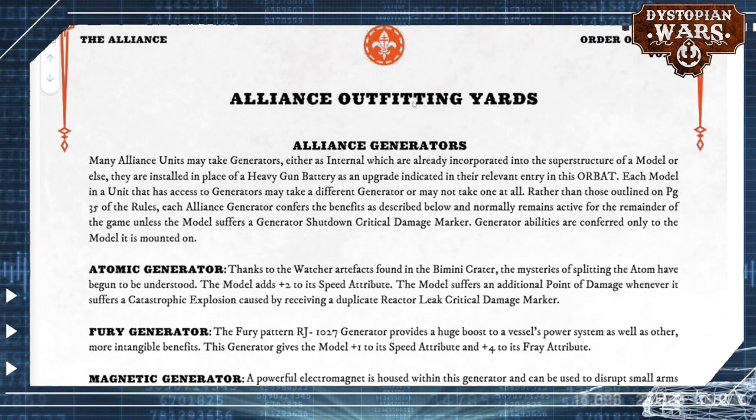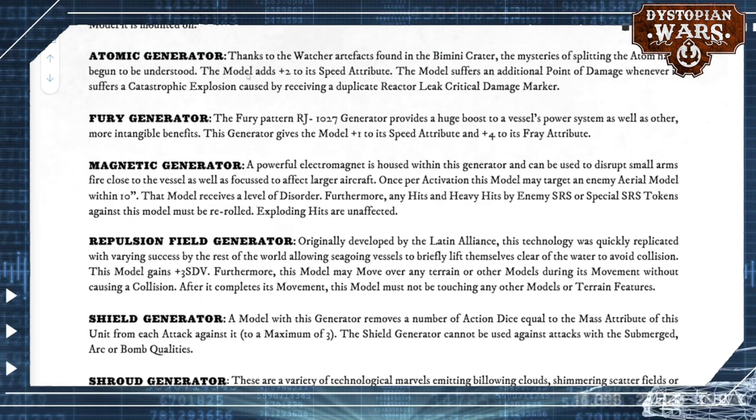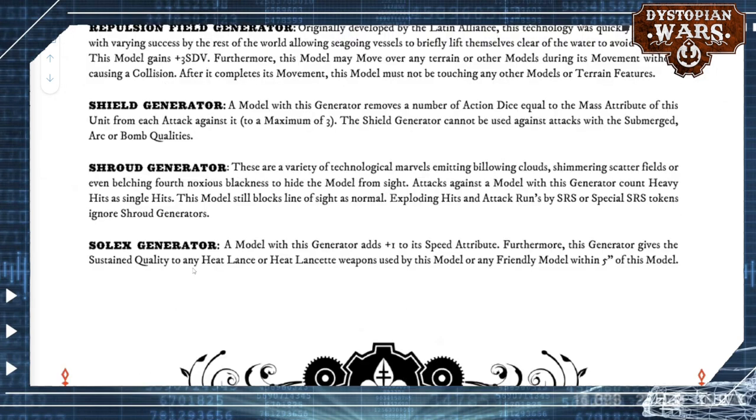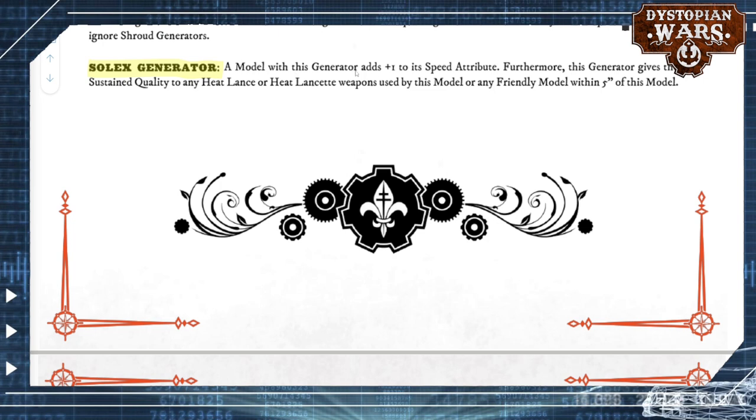Continuing down to the Alliance outfitting yards, this is usually where you find special equipment unique to the French and Italian forces. There's not a lot here in terms of generators — the standard ones you'd expect. We are skipping ahead to the special one, which is the Solex generator. A model with this generator has plus 1 to its speed attribute, which is already pretty great. In addition, this generator gives the sustained quality — which is a really good quality — to any heat lance or heat lancet weapons used by this model.